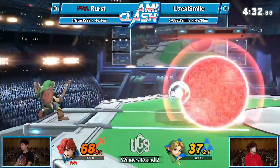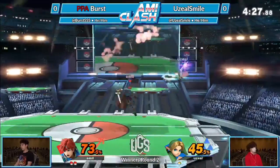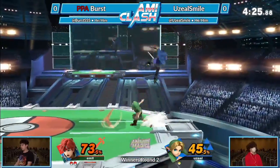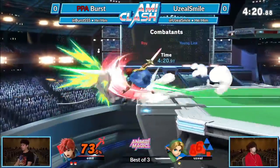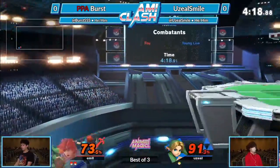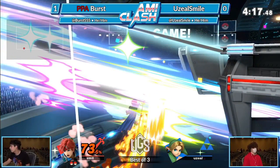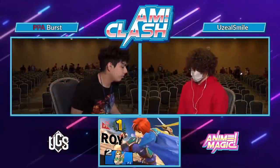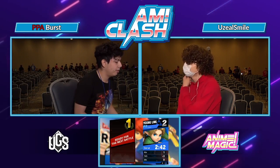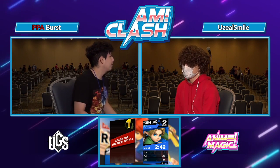Looks like Smile is trying to find an opening. He's not doing a lot of boomerang — with boomerang it's pretty laggy on the startup, so the arrow is definitely the safer option. There's no jump — yeah, you're dead. We weren't seeing a lot of bombs either. I think arrow and bomb are definitely better plays here compared to boomerang. Bomb is something you can throw to get a little stage control or set up some timers — either Z-dropping or throwing it up in the air to get Roy off you.